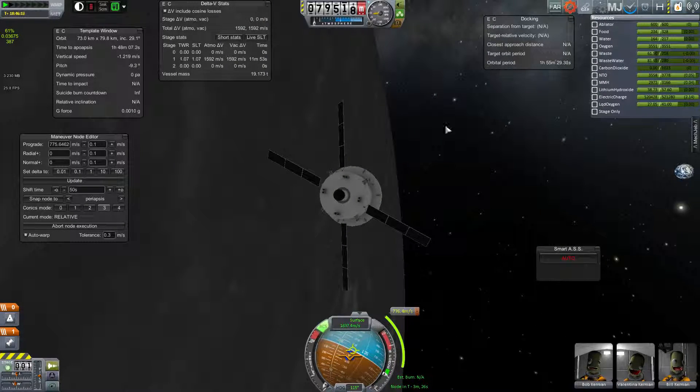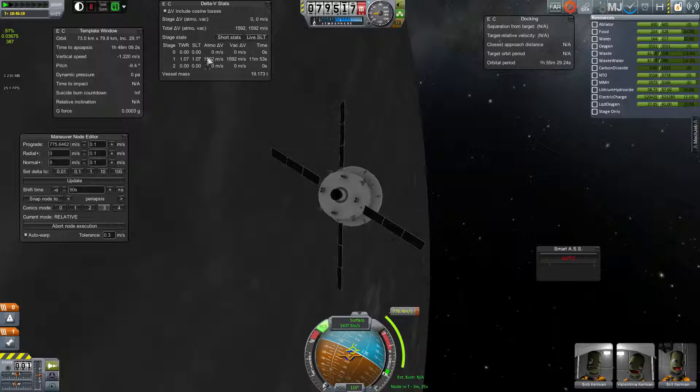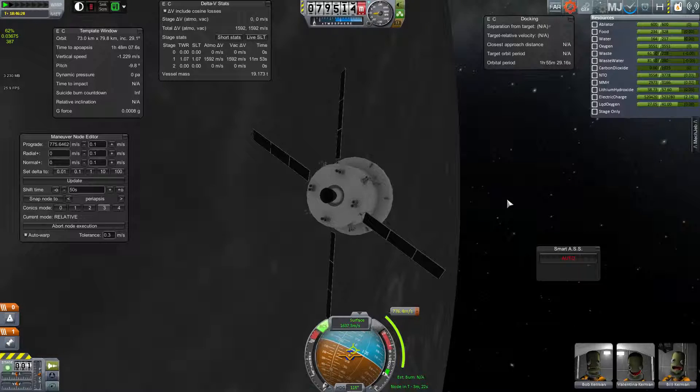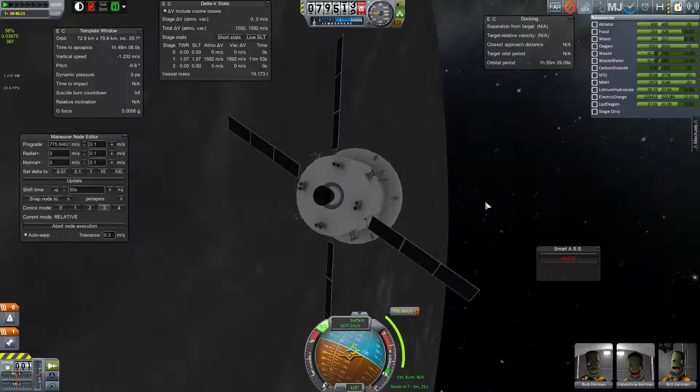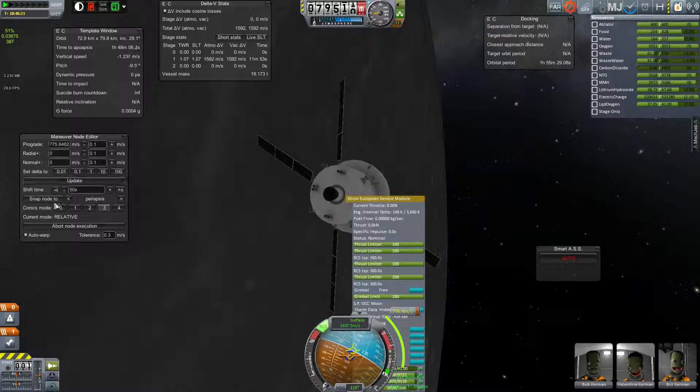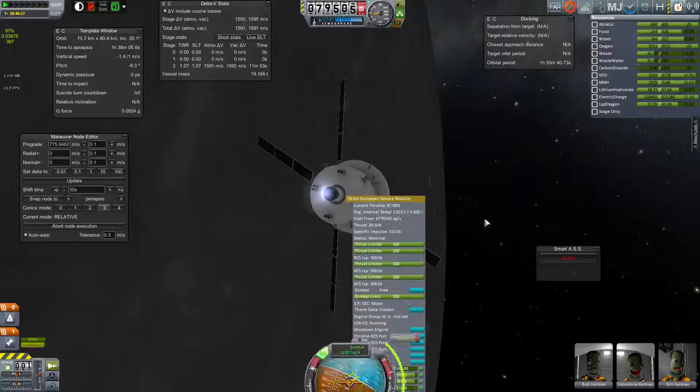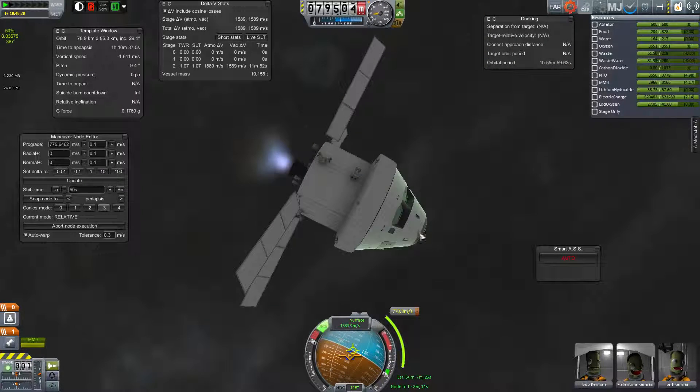So it's going to be a long burn. Even in the moon's sphere of influence, the thrust-to-weight ratio of the Orion service module engine just isn't very potent. Let's abort node — it's doing something but didn't activate the engine, so I'll just do that manually. I turned on the RCS.